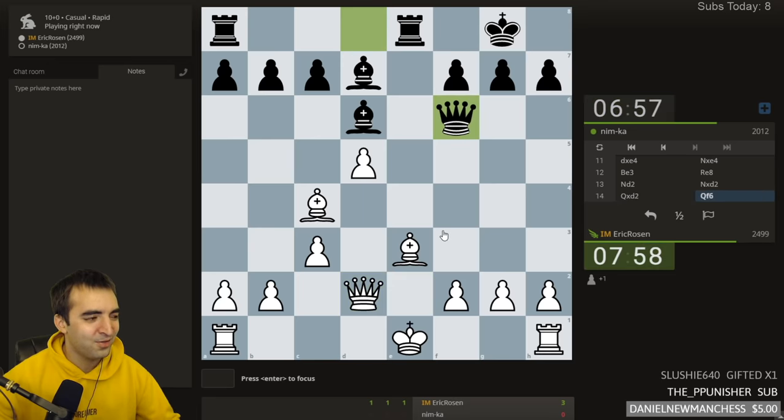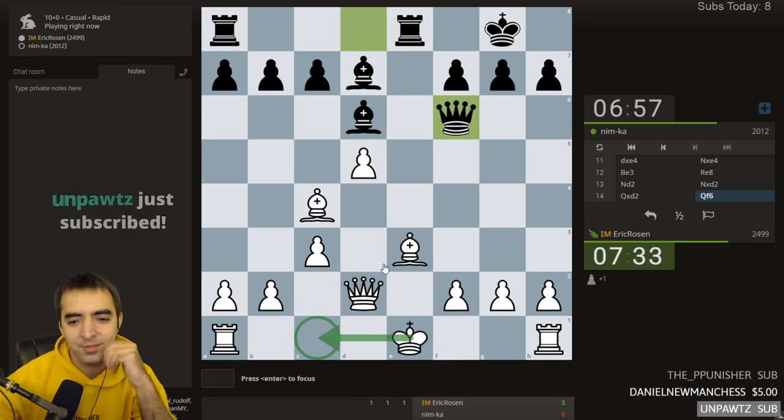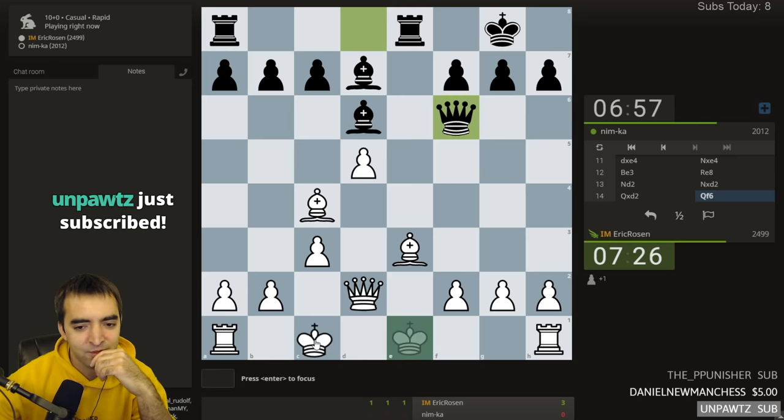I think I want to castle queenside here. This is actually hard - castling there with the queen there also looks fine. If I castle queenside it gets a bit sharper, but then I can launch an attack of my own. Let's castle queenside.